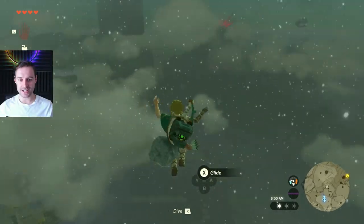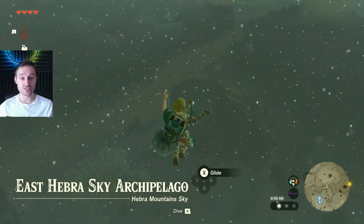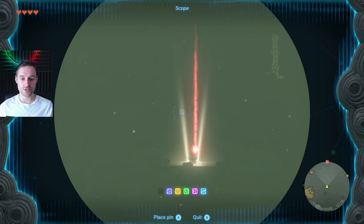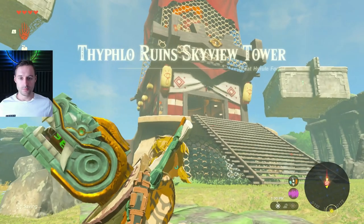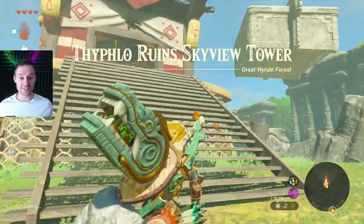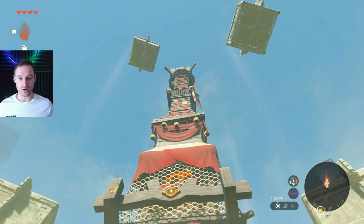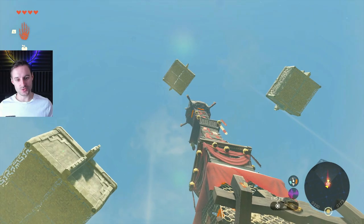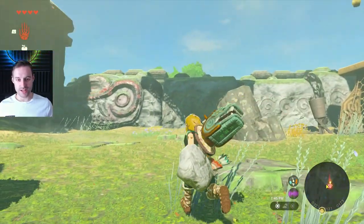The next tower is all the way to the east. You can't see it from this one, so just fly east until you do — it should only be a couple of seconds of flying before you can drop a marker and head towards it. Next up is Typhlo Ruins Skyview Tower. This one is blocked at the top, so you're going to have to make your way up to the highest platform and then move something off the top.